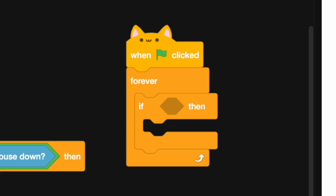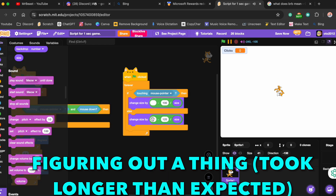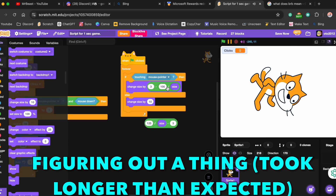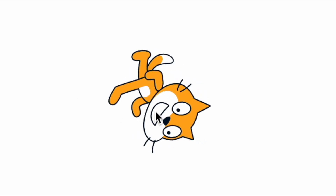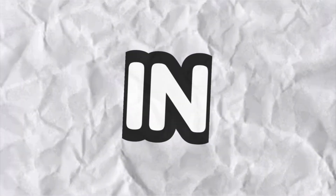When green flag clicked, forever, if-then, if-else, touching mouse pointer. Here I am figuring out how to make the code work because it took me a lot of tries — I couldn't figure it out. Now I made it and it looks really good. This code took pretty long to get right, but now it looks good.